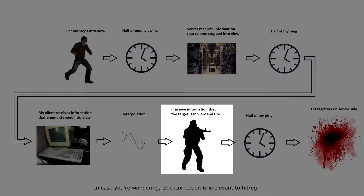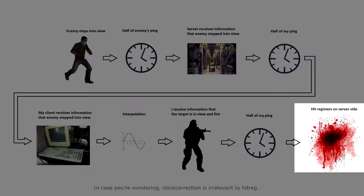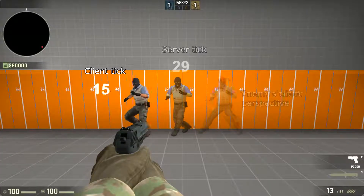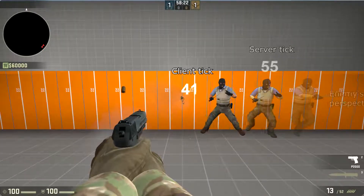After I finally see the enemy under my crosshair, I fire. This information takes another half of my ping to reach the server, at which point the server registers the shot. These delays add up to the differences between when I see the enemy, where the server sees the enemy, and where the enemy sees himself.